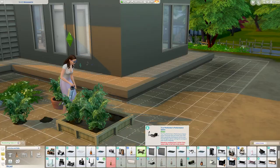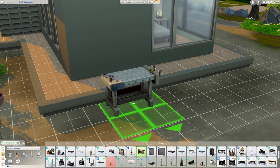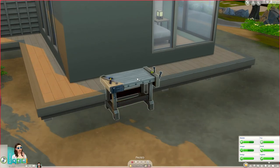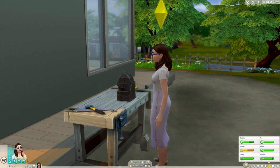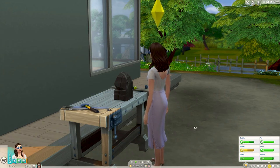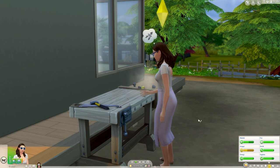The last way to make money I'm going to cover today is hobbies — specifically the woodworking table, fishing, and music such as guitars and pianos. To find the woodworking table head to the activities and skills section in the build and buy catalogue. At first you will only be able to craft smaller items like a knife block. As you improve your handiness skills you will eventually be able to craft bigger items like furniture. Once you've finished your project you can find it in your inventory; bigger pieces like furniture will go into your household inventory in build and buy mode.